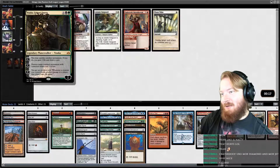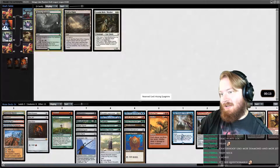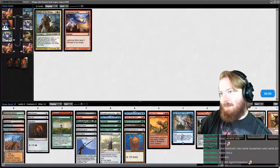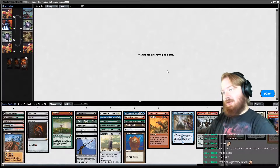Sack a permanent, if you do gain a life, draw a card. Throw Vraska in the sideboard. Take Blooming Marsh. Take Hissing Quagmire. Lightning Strike is removal that we could play if we needed to.